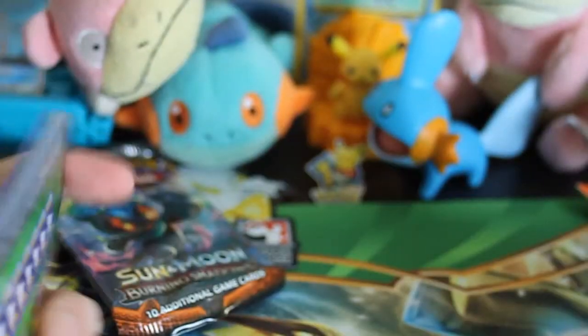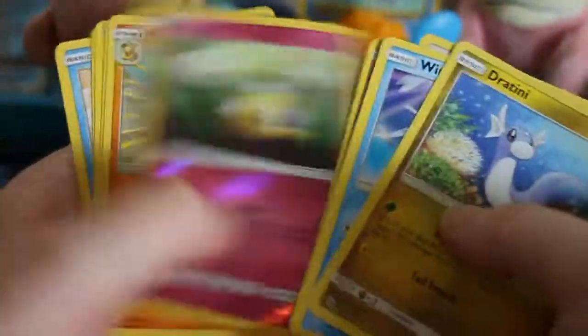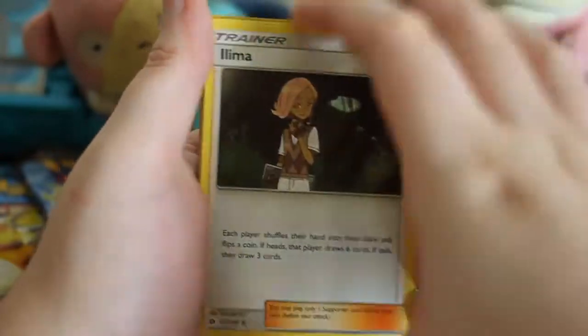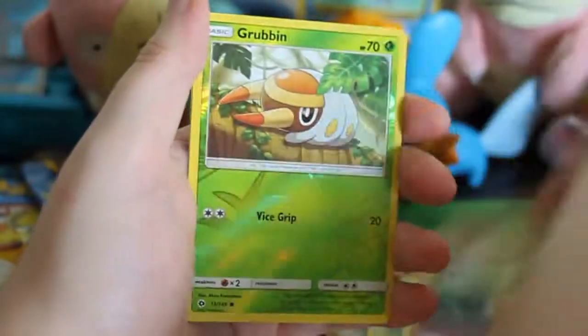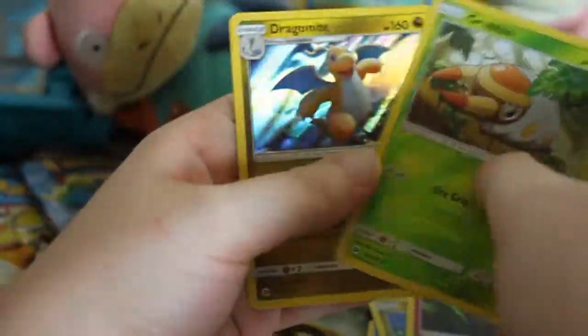Let's open up the Sun and Moon base pack — why not? Green code, yay. White code on the next one. Trumbeak, Hypno, Alolan Meowth, Eevee, Psyduck, Sphero, Togepi, Cutiefly, Reverse Grubbin, and then a holo Dragonite.